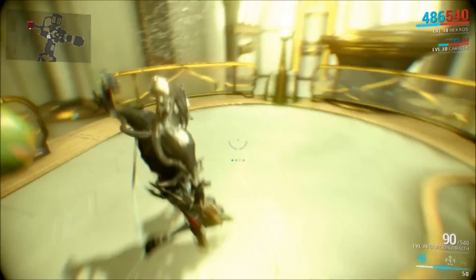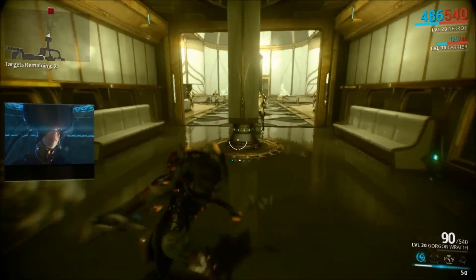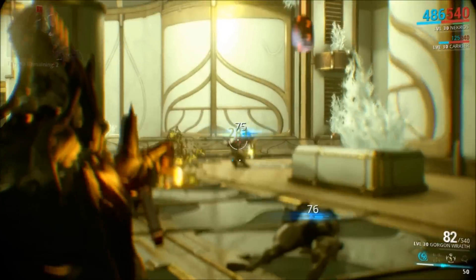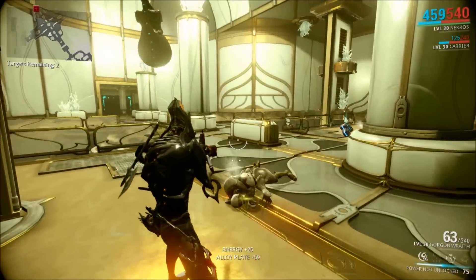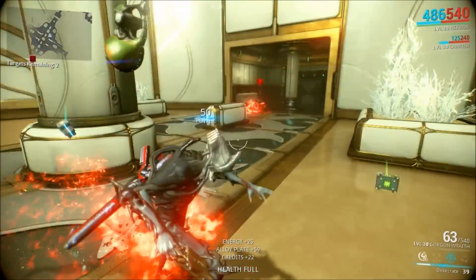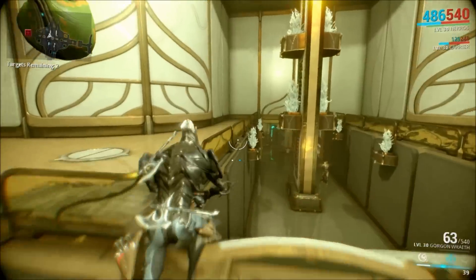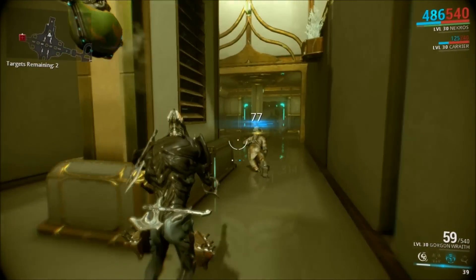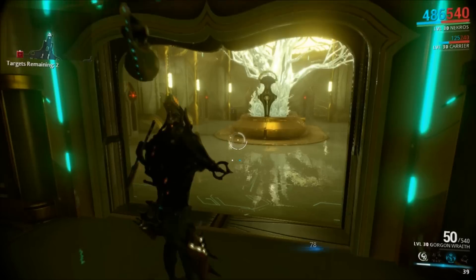If you're playing in the Void, first you'll have to acquire a key from either regular survival or defense missions. Then you will have to head into the Void and complete a task to have a chance to get rare prime items or forma. But hidden in the Void are special rooms that contain canisters that actually have a chance to drop mods, which can be any mod in the game that is available at the time.